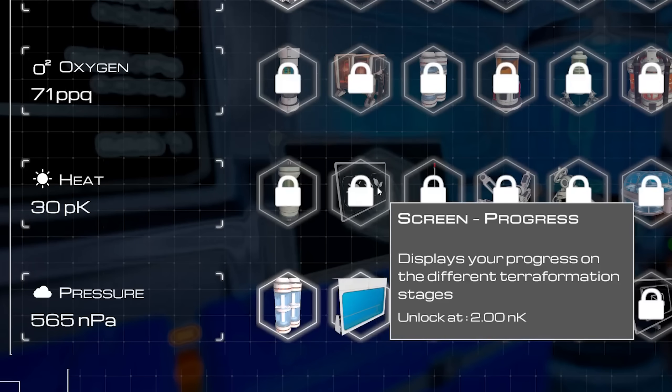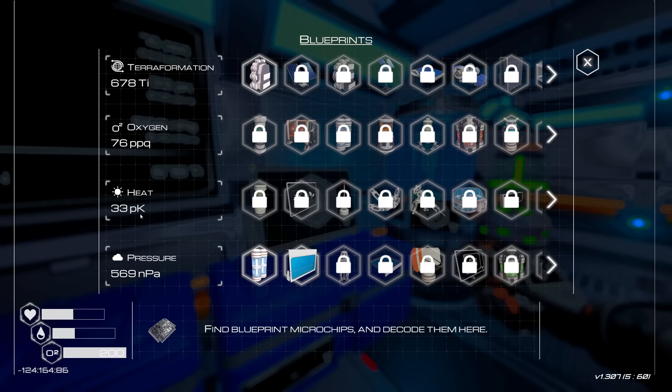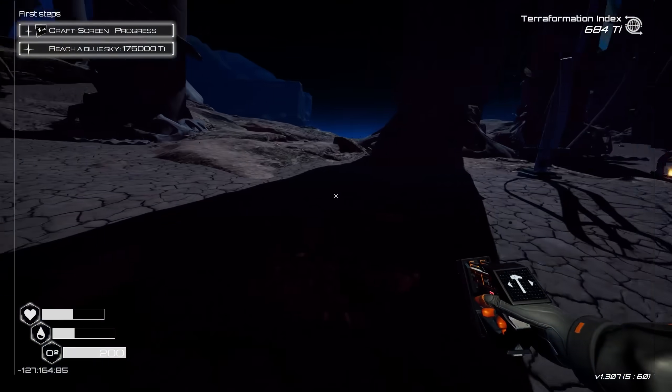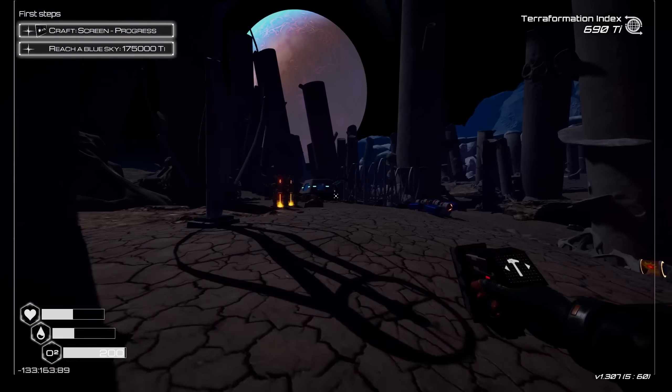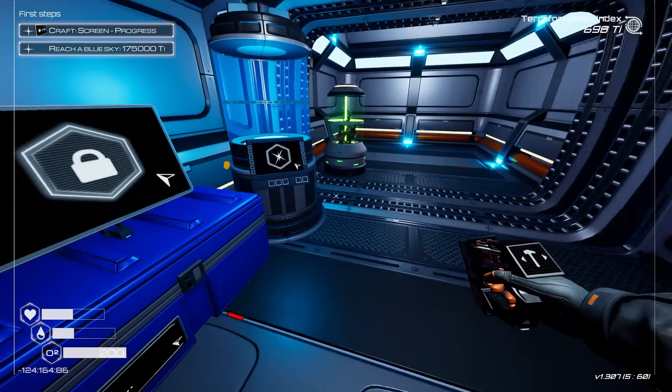And the next thing that I need to do is locked behind heat. So we need 2NK — what's NK? Oh, that's the next stage of heat, I'm assuming, after 1,000. So yeah, we're not going to get that progress done anytime soon. Not bad for one day — we did all this. I think it's only been one day. It's night out right now, obviously. So yeah, feels pretty good.